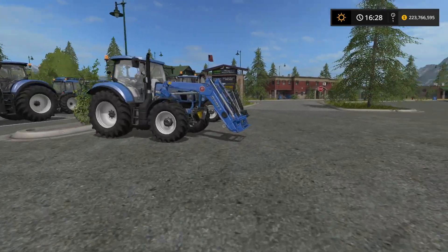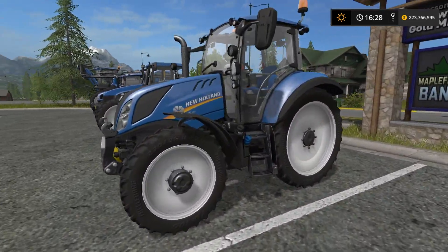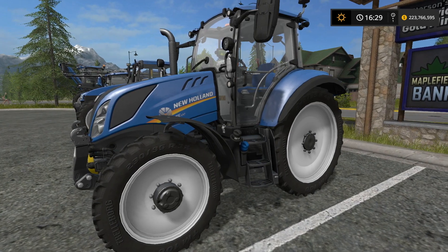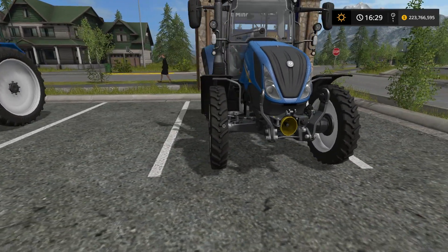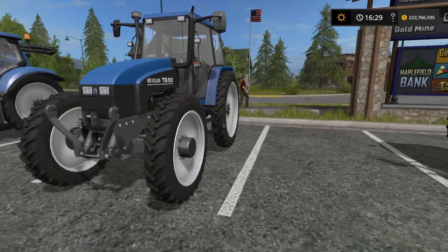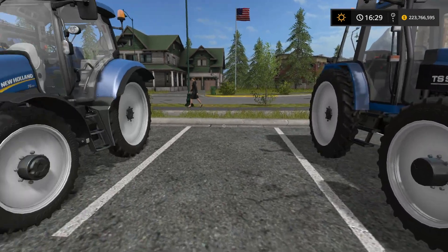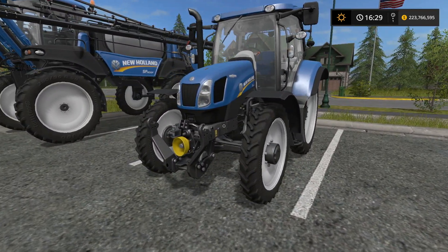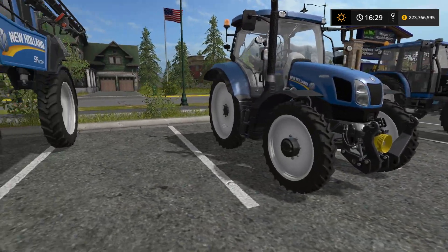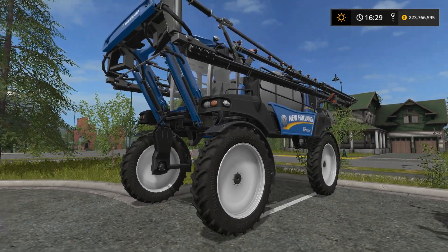Moving on to wheel types - for narrow tires we have the T5, the TS series (this happens to be the TS 90), and the SP 400F sprayer.